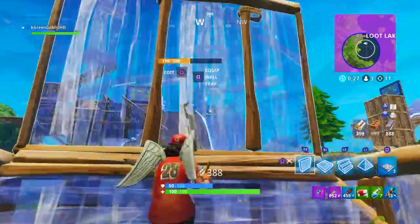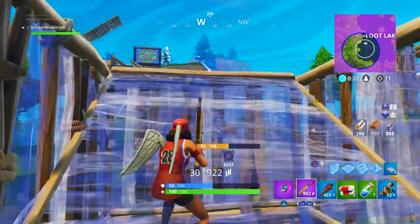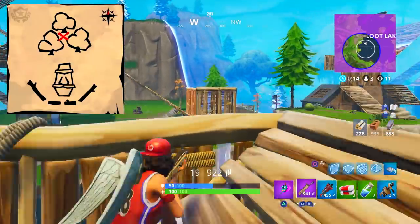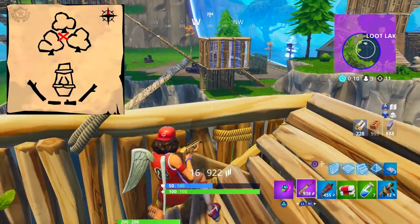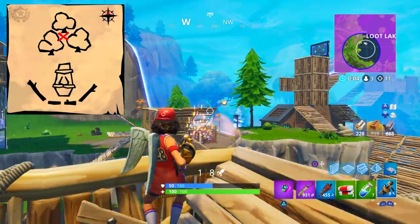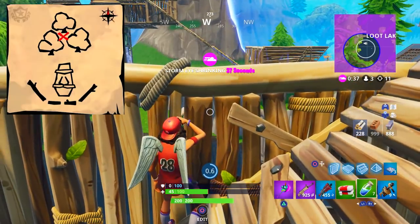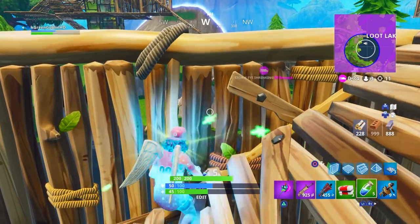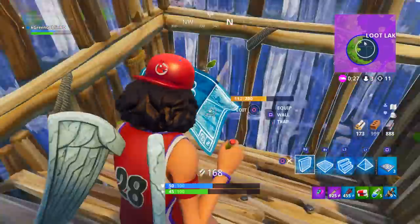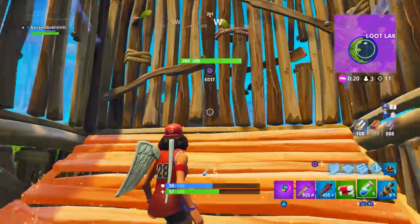The treasure map challenge is to follow the treasure map found in Dusty Divot — pretty easy, and I made a full video on it. The map found in Dusty Divot shows one of those stone head statues with a mustache on it. It's located just north of Dusty Divot, between Dusty Divot and the broken-down house near Dusty Depot — where you see the rift rock. Right behind it there are three trees, and that's where you grab the battle star. Not too hard to find — probably one of the easier treasure map challenges we've had.